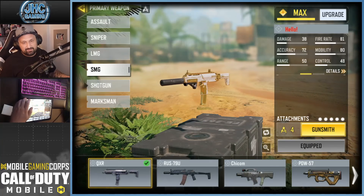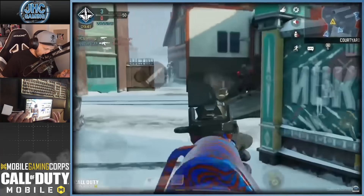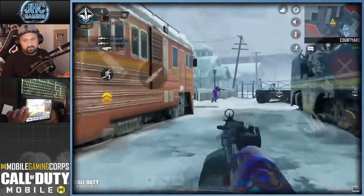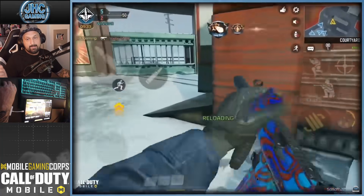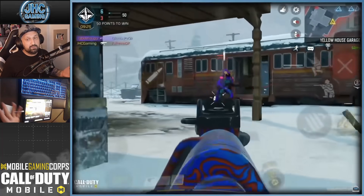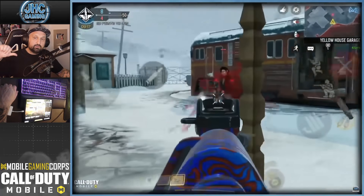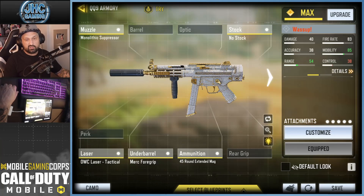The QXR is an awesome gun — I would use it again this season but it's diamond and I like to move to other guns once I get diamond. Number one — no surprise — probably the best SMG in the game right now: the QQ9. I've been using it for the past couple of seasons until it was diamond. It's still my favorite SMG. The build: mono suppressor for extra range, laser, tactical merc for grip to help with the recoil, and 45-round extended mag. Sam shared this build with me in a stream back in season two and it's perfect — the best gun I've ever used in rank.